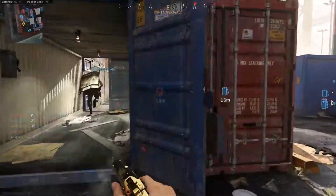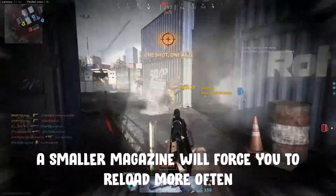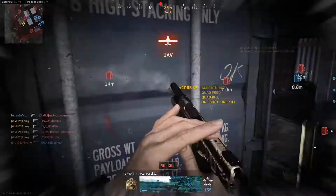Simply use whatever setup you feel is best for Tiger. Stripes requires 25 kills shortly after reloading. If you're struggling with this, drop the extended magazine attachments altogether — this will force you to reload more often. This challenge tends to happen naturally though.